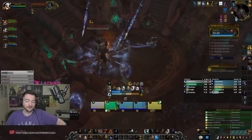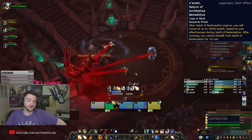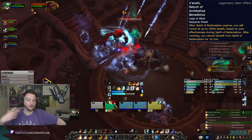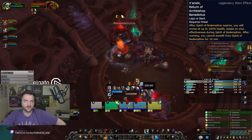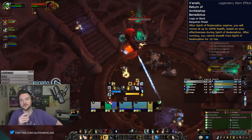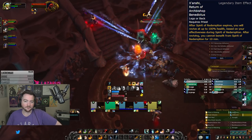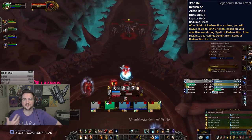Another familiar Legendary from Legion is Zanshi, Return of Archbishop Benedictus — after Spirit of Redemption expires, you are revived up to 100% HP based on how much you heal during Spirit of Redemption. You get a stack bar: the more you heal, the more you fill up the stacks, and then you res. You can use it to stand in fire and cast more healing, or soak mechanics you're sure you'll die to. It's generally a useful Legendary as you're progressing on bosses because it just gives you a second chance.